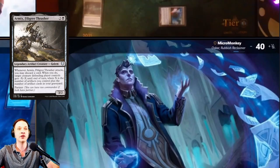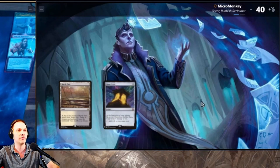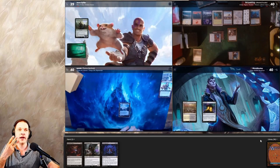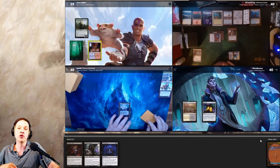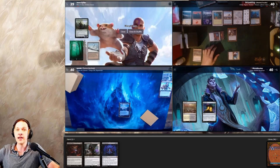I play a Marsh Flats and a Mana Crypt and pass the turn. We drew a Necropotence — that's amazing. We just need a little more mana; if we can get three black, cast the commander, and cast Necropotence, we can do cool things with Oscar. Pontus draws a card, plays a land, and passes. Minsk cracks a fetch land finding a Taiga and passes.